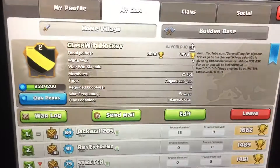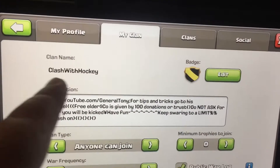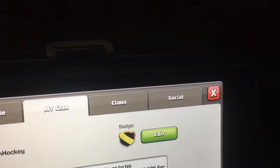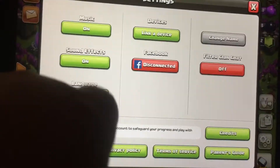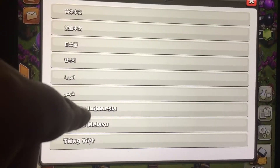You have to be co-leader or leader first. Edit your clan — plan stats or whatever it's called. Go all the way down and change the location to Indonesia. Save. Now go to settings, and as you guys saw I didn't get too many dead bases — go to language and go all the way down to Indonesia.